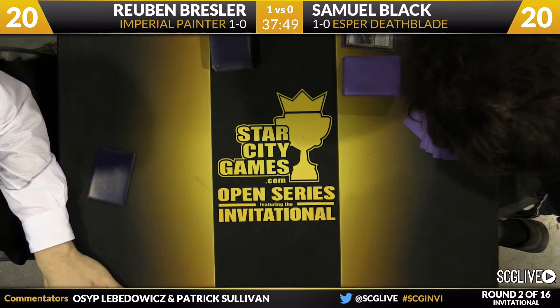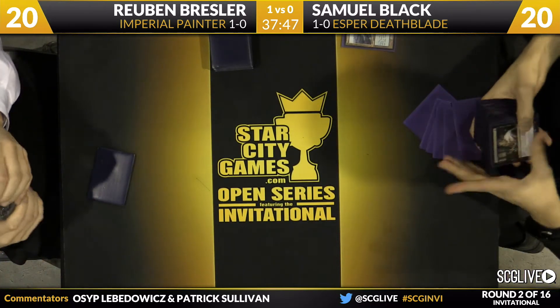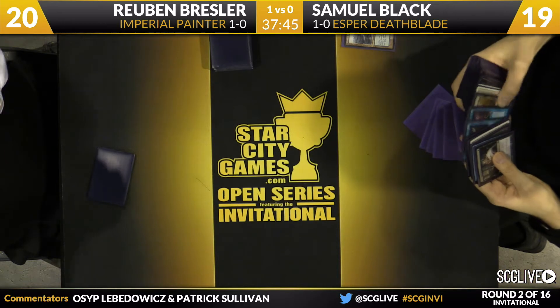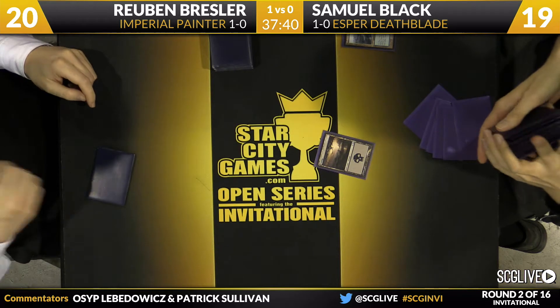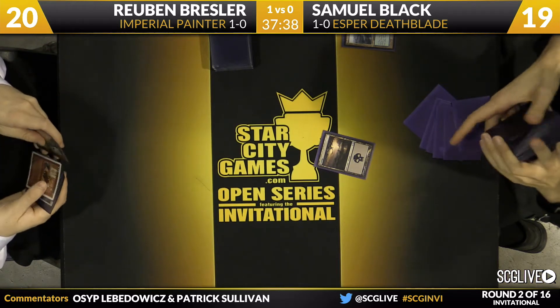The fact that Sam also has Dark Confidant in his list means those Firebolts are going to be as good as it gets. Especially because Ruben has the Blood Moon — Deathrite Shaman is a way to play around Blood Moon, so killing that Deathrite Shaman is going to be really important for Ruben as well.